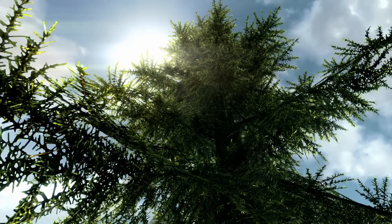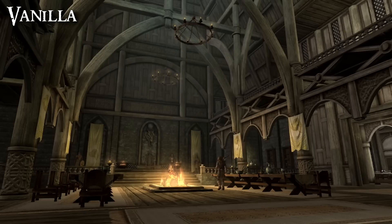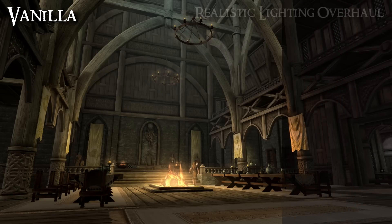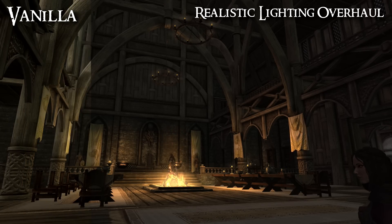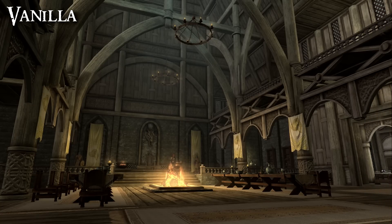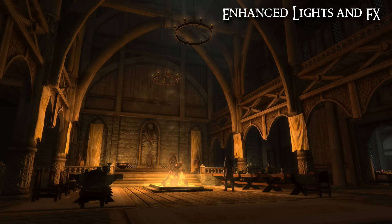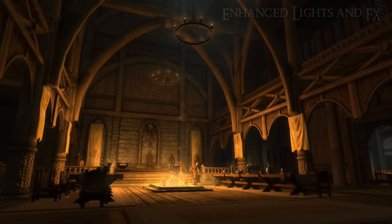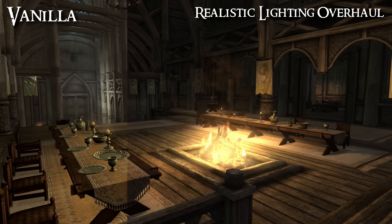The lighting in Skyrim Special Edition may have been improved over the original, but the interior lighting is still somewhat bland, boring, and not very realistic. A big reason for this is probably that the vast majority of the light you see in any one scene is ambient light — light that is not coming from a light source. It just kind of exists, it doesn't cast shadows, it doesn't look very realistic, but it does make it a lot easier for you to see without a torch. There are two very popular mods for Skyrim that will change this.